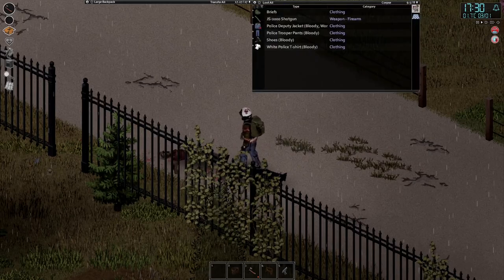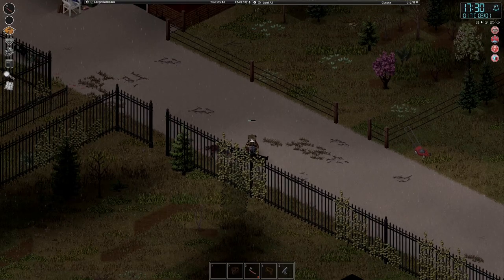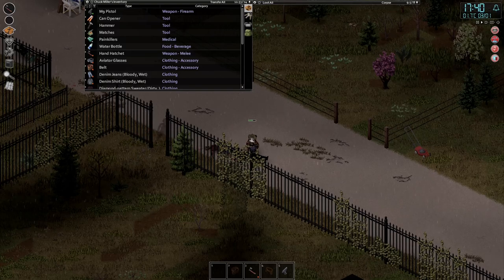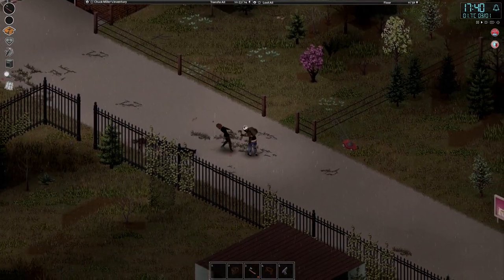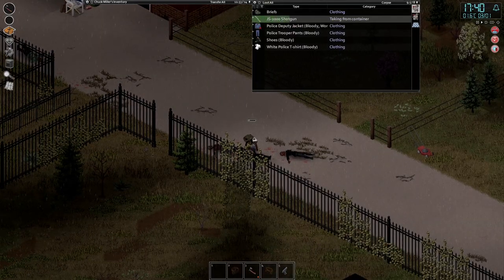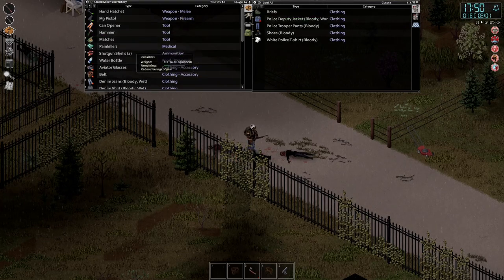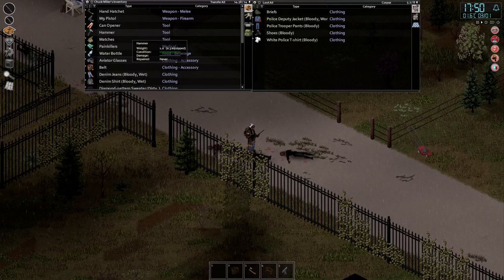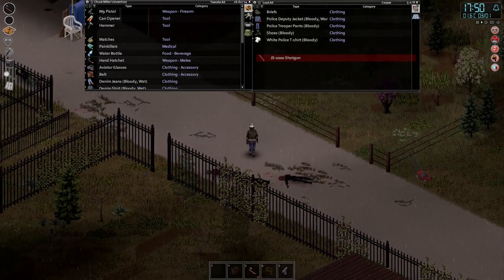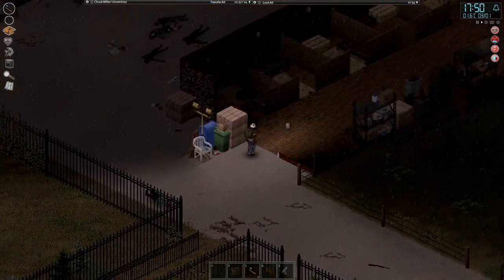That's a shotgun — let's take the shells. Getting soaking wet so I think what we'll do is check out the Spiffos, get out of the rain, maybe find some food or some useful kitchen stuff. We'll take a moment to check out the map as well. We're getting really, really wet now. Is the weather always this crappy in February/March in Kentucky? I don't know.